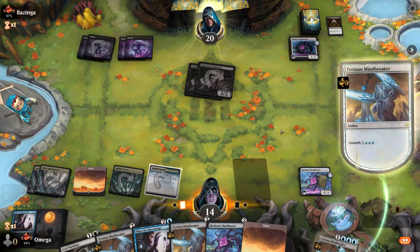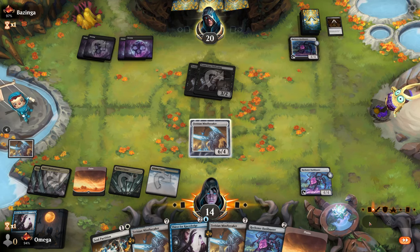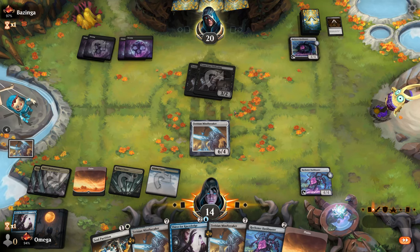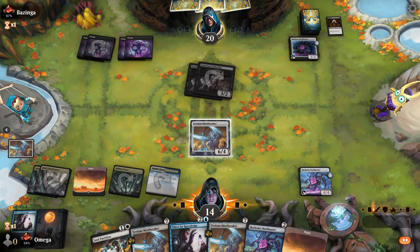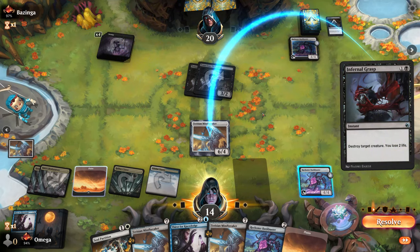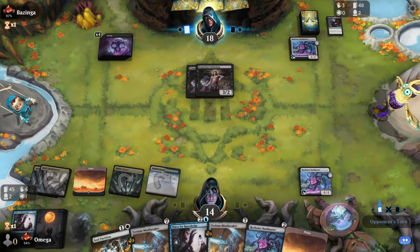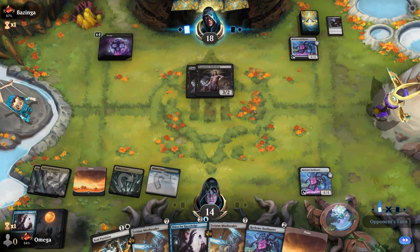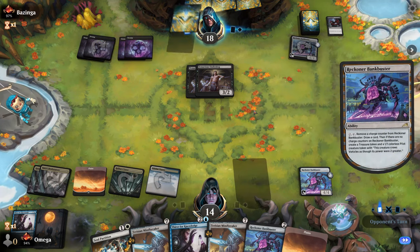I'll still do it. This might be Go for the Throat but it doesn't hit Mind Breaker — the priority is right. This is some kind of Atraxa, so Cut Down doesn't hit it and Go for the Throat doesn't hit it. They usually have removal but usually the wrong removal. If they have Atraxa I'll cry in the corner — the only player ever playing Inferno Grasp still!